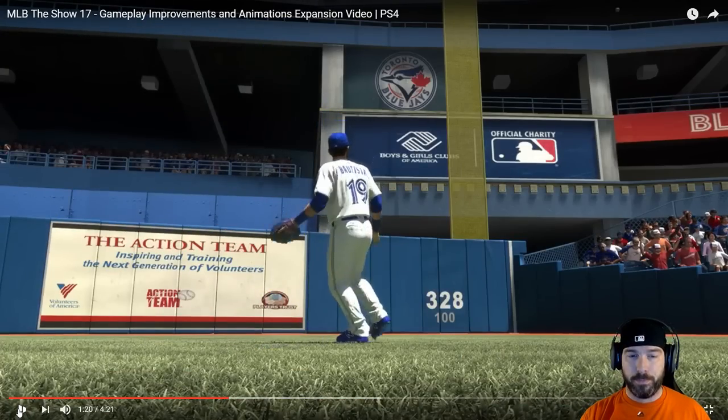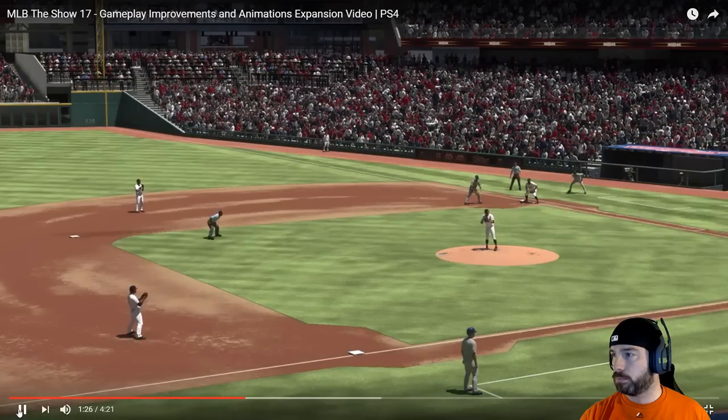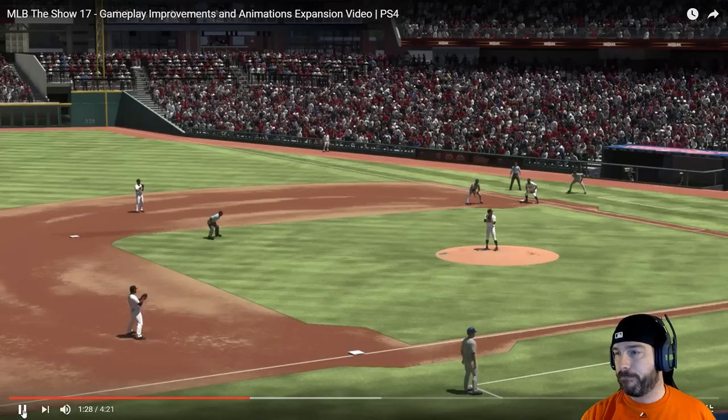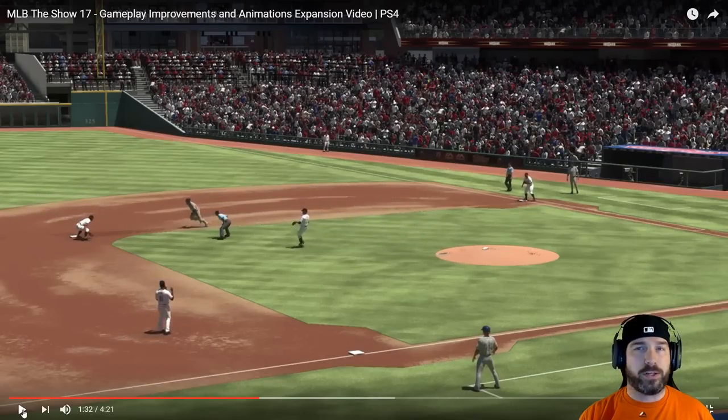CPU step-off timing — I've always preached in this game, especially head-to-head but against the computer too, that your pitcher's cadence matters. What I mean by cadence is: if you hold the ball for one second, then three seconds, then two seconds, it affects the computer's jump. This looks like it's going to be a larger part of gameplay this year. Think about that cat-and-mouse gameplay they're talking about. Fake throw timing variety and rundowns — the pitcher steps off and makes the right play.